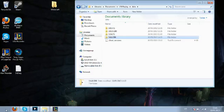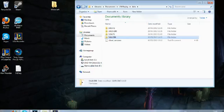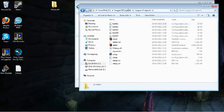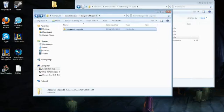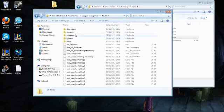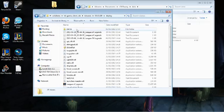Now what you want to do is go to your League of Legends folder, which in my case is in C. Go to Riot Games, League of Legends, RADS, Solutions, LOL Game Client, Releases, 000229, Deploy, and you want to find the League of Legends application here.